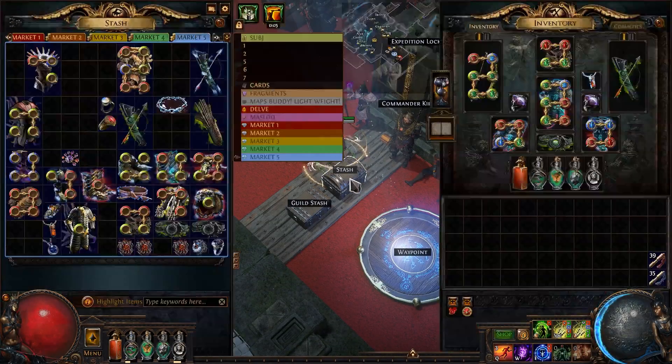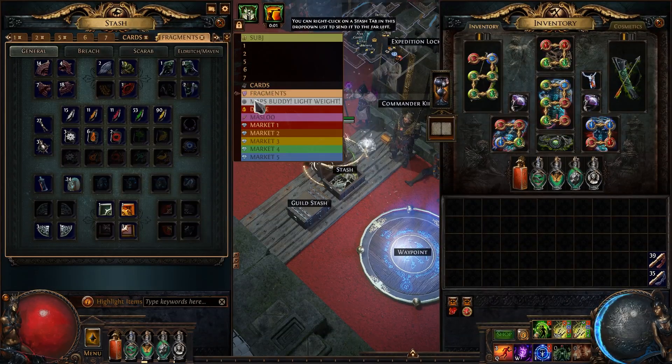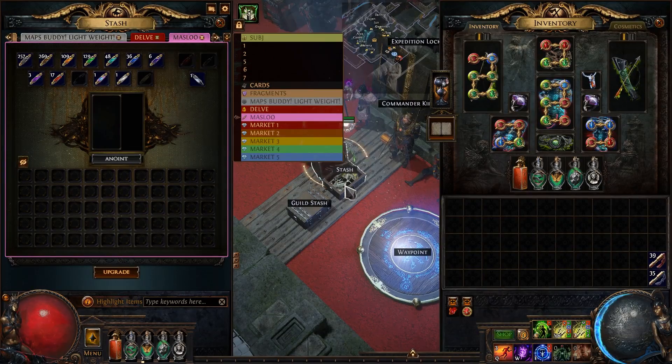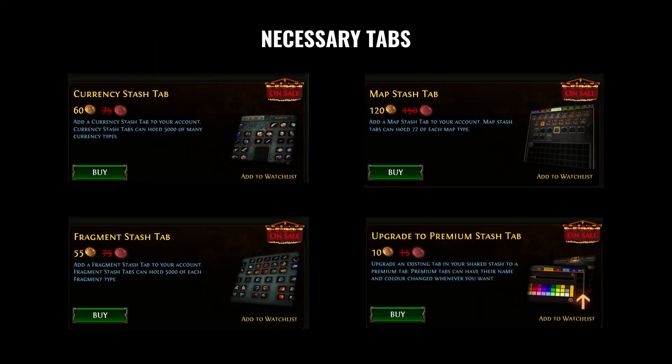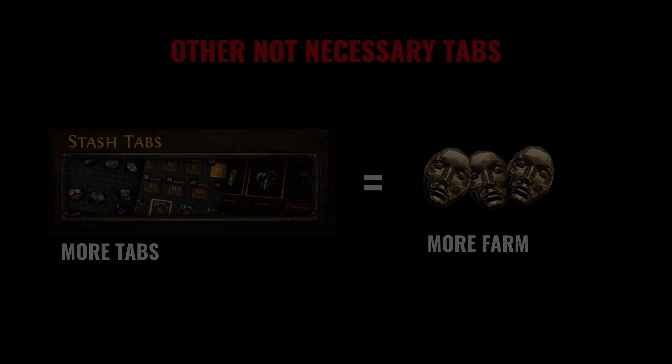PoE is a free game, but stash tabs are very important if you want to be better. They affect the convenience of sorting items and the speed of farming. Here are the necessary tabs you should always have — all other tabs are good, but not mandatory.